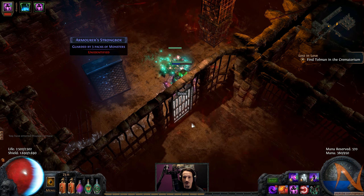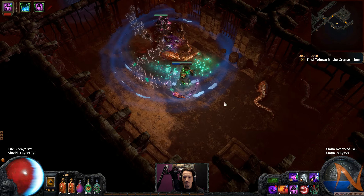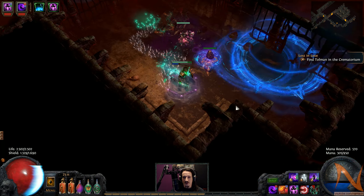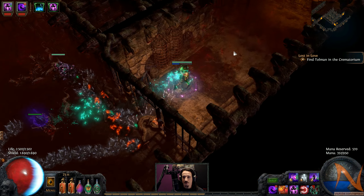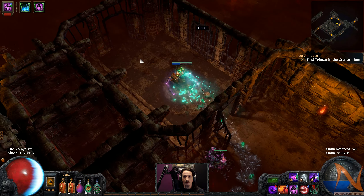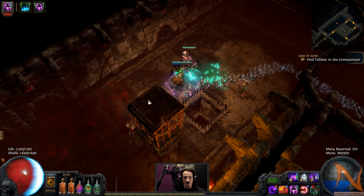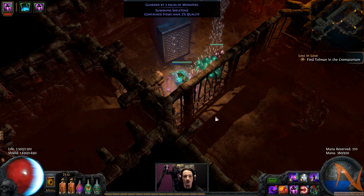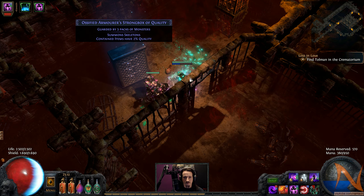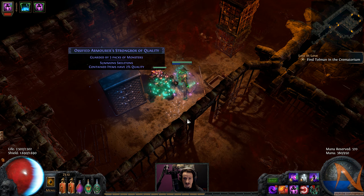Let's clear the area before we even touch that strongbox. I want some moving space before getting myself into slightly less secure situations. I opened it - it summons skeletons and the contained items have a whole 2% quality. No freezing, no weird stuff. Let's see.